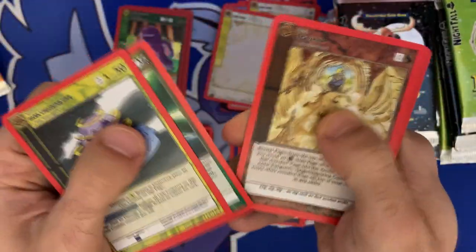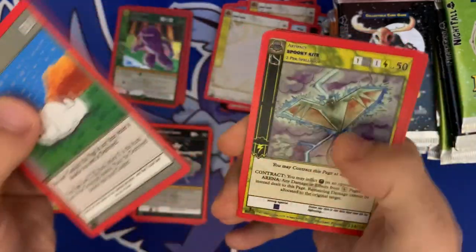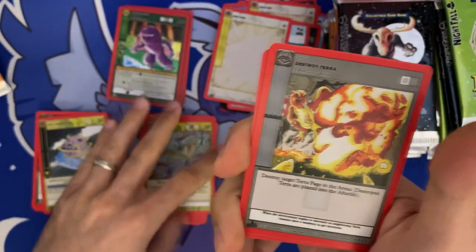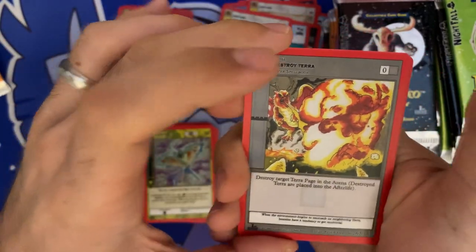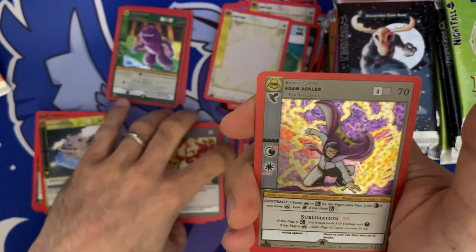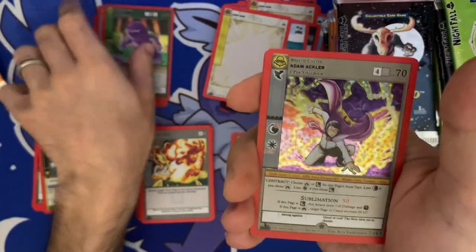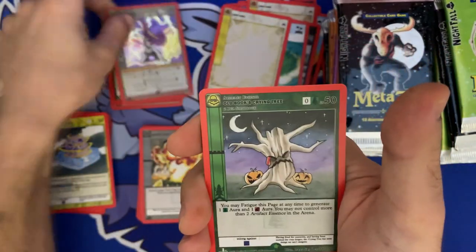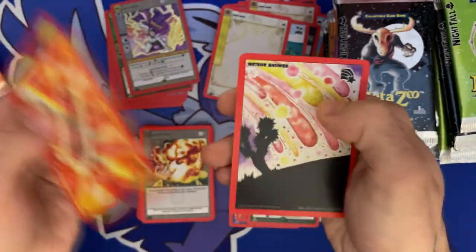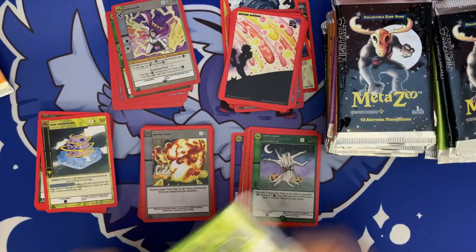Commons here — Spooky Kite, that's pretty cool looking. Destroy Terra card — destroy target terra, page in the arena, destroy terrors are placed in the afterlife. Another Adam Hackler, this one is the regular holographic. Old Brooks Crying Tree token. Meteor Shower and Frost Aura.